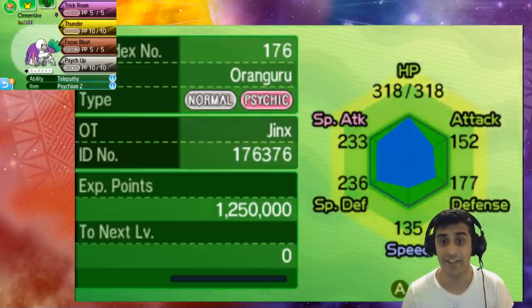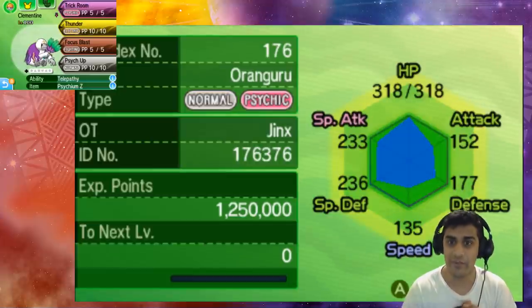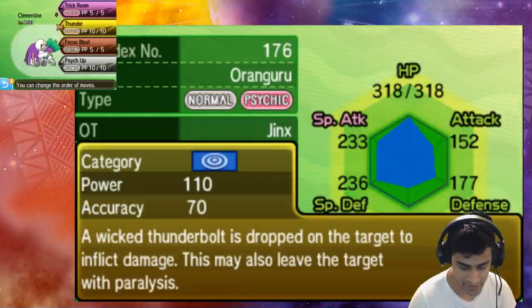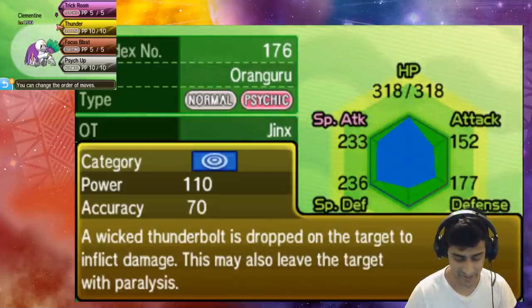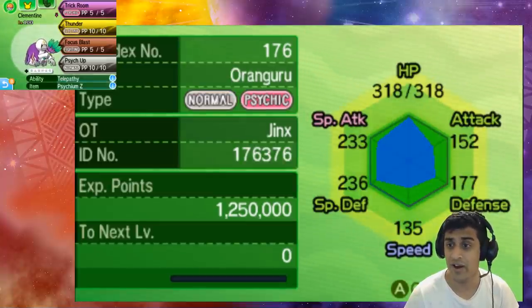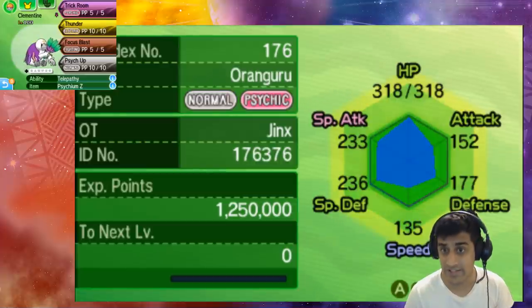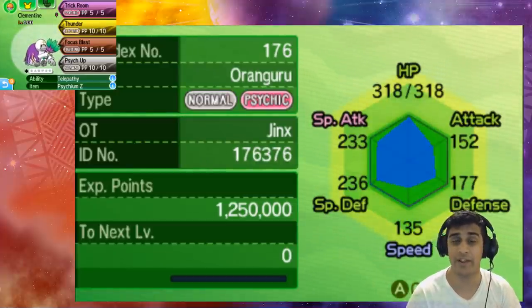Here we are in the game. For this video's experiment Pokemon we have an Oranguru named Clementine, who knows the moves Trick Room, Thunder, and Focus Blast. Thunder has 70% accuracy and Focus Blast also has 70% accuracy — there are chances of missing both. We put Clementine at a Quiet nature, which reduces Speed and raises Special Attack.